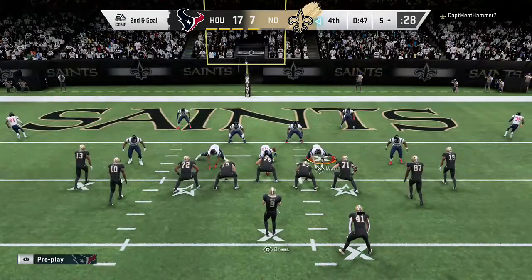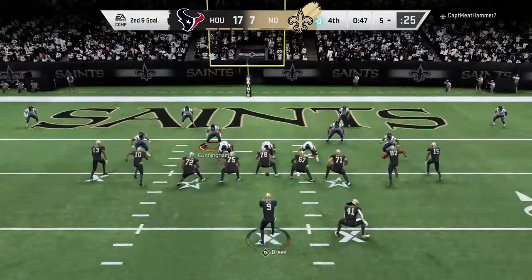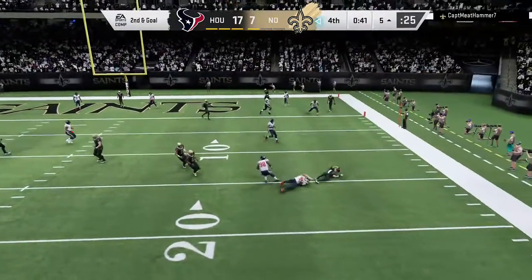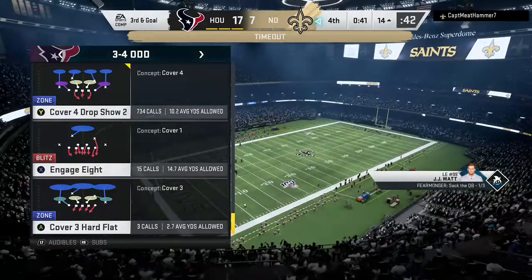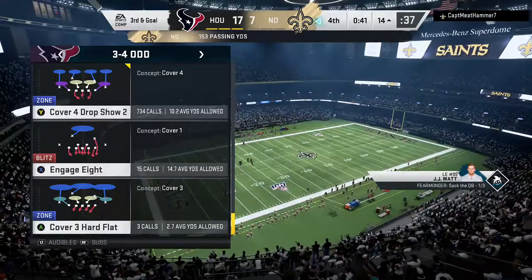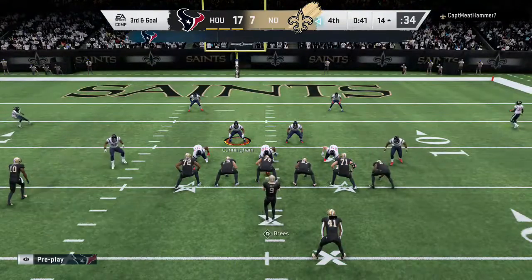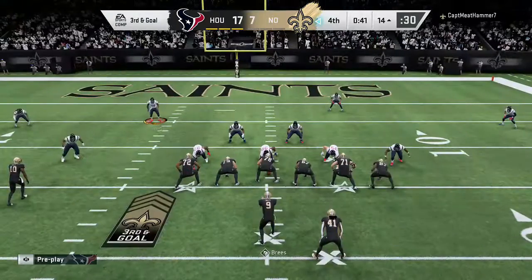Line of scrimmage once again at the five as they get ready for second and goal. Brees to throw, flushed to his right, and he can't find anywhere to go with it — he goes down. Now the Saints will use their third and final timeout, stopping it with just over 40 seconds to go. This has been a long drive. You've got to figure a field goal would be a letdown. Can they convert now on third and goal?